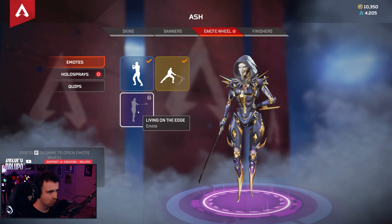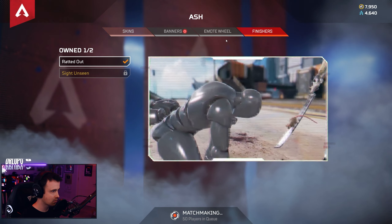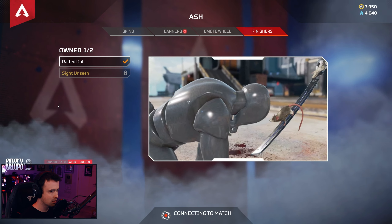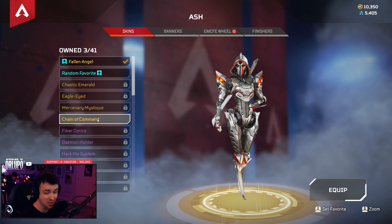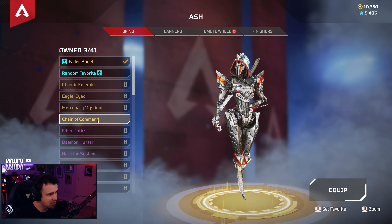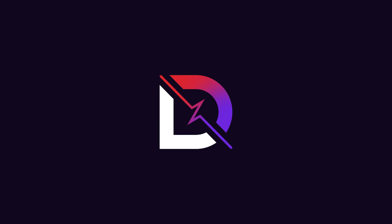Who is Ash? Ash is a mercenary from Titanfall 2 — she worked with Blisk. So she's back, which is crazy because she's supposed to be dead. Her finishers are sick too. This is wild. As for the battle pass — it's kind of eh. But Ash though is friggin nasty.